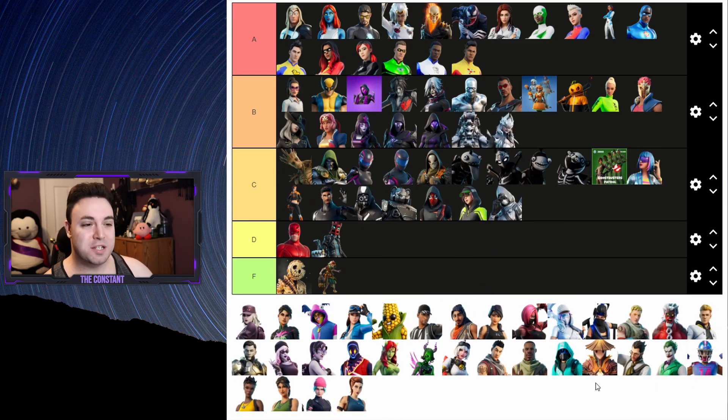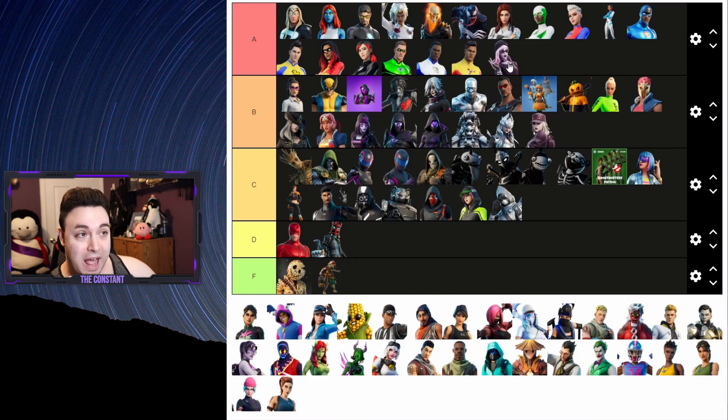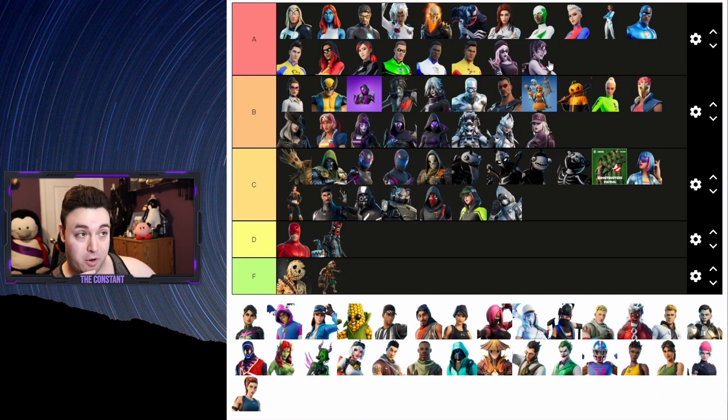Next up we got the Goth Legends Pack - a really hyped pack before it came out. I believe the worst one would have to be Arachne Couture, and for that reason it goes to B - she looks really awesome in the profile picture but in Fortnite she looks a little off. The other two really solid skins came through brilliantly - I believe Midnight Dusk deserves an A and so does Night Surf Bomber.